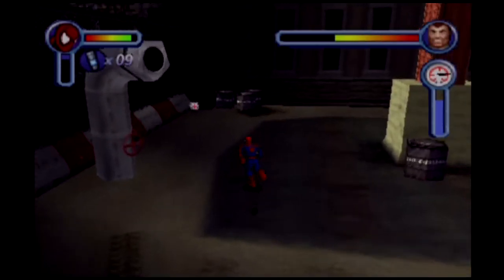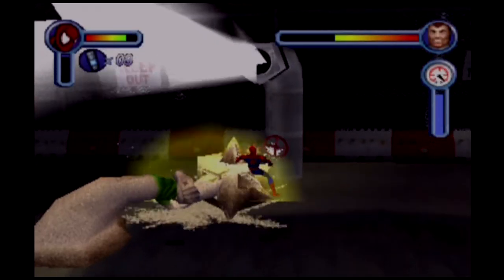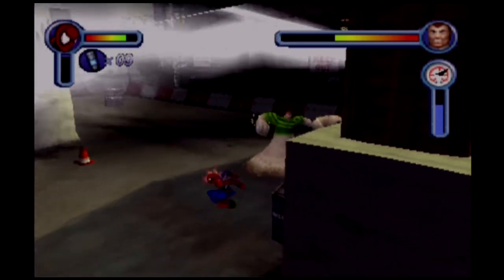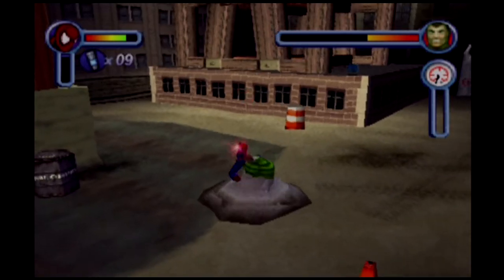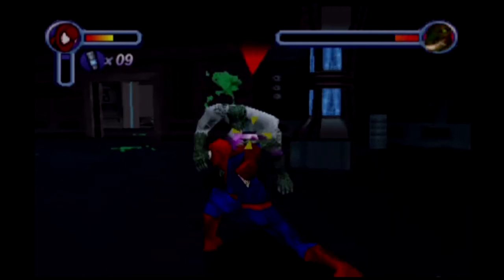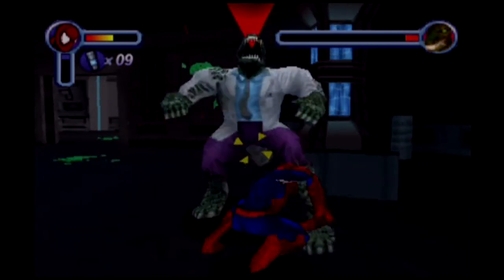The boss fights are also really cool — in fact some of them show a lot more innovation than some of the more recent games in the series. Battling Sandman requires you to pump water into a valve and then release it on him to inflict damage. Battling the Lizard has you developing an antidote first that you then have to shoot at the Lizard in order to damage him.